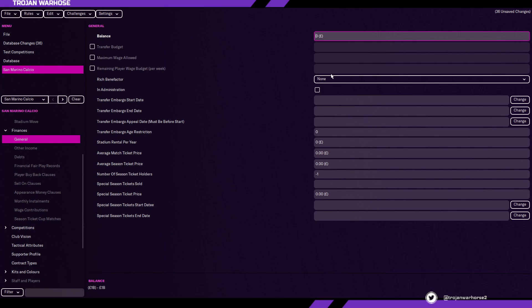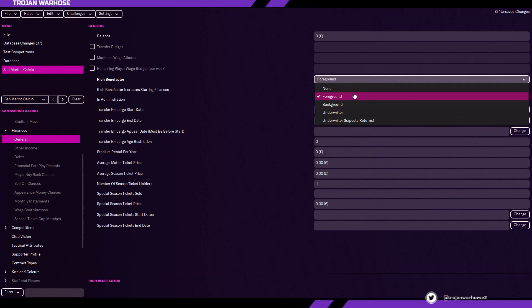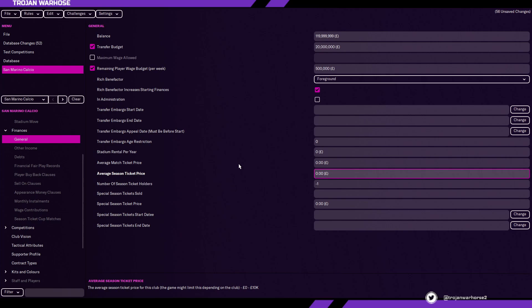Finances — this is an important bit. Depending on the reputation of your club, you cannot have the maximum of 1 billion. You can add a rich benefactor set to foreground, which means they're constantly pumping money in but want high performances all the time, or leave it at none and work your way up from nothing. We're going to set it to foreground, with 119 million in the balance and a transfer budget of 20 million. You can leave the wage budget blank and the game will decide, or set it to say 500,000 for a low-league Italian club. You could also say 600 season tickets are sold, meaning the stadium's always sold out and they'll want to expand fast.